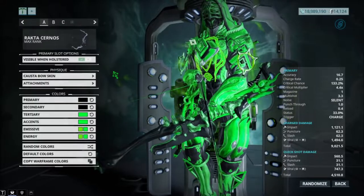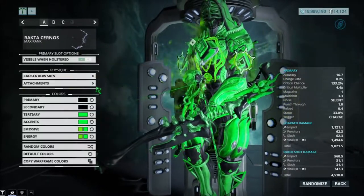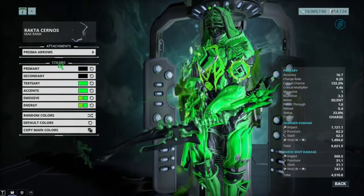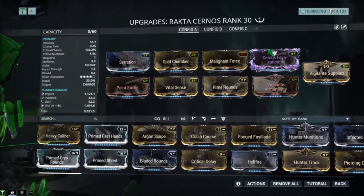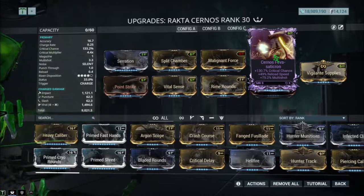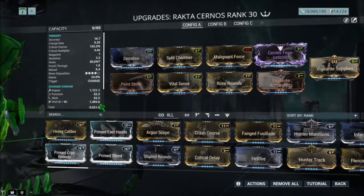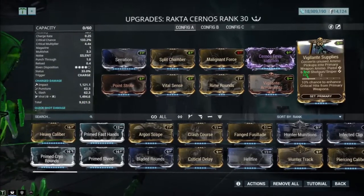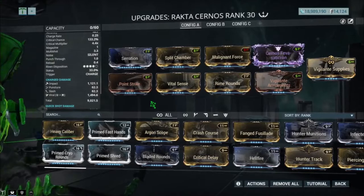So the Recta Serenoids — for appearance I have the cuss of bow skin here. Attachments would be the Prisma arrows. For the build I got two builds: the first is the ribbon version with 132 crit chance, reload speed, and multi-shot. With this I do 33% status with viral, and Vigilantes applies for the Exodus mod for the extra critical chance. Pretty straightforward build.